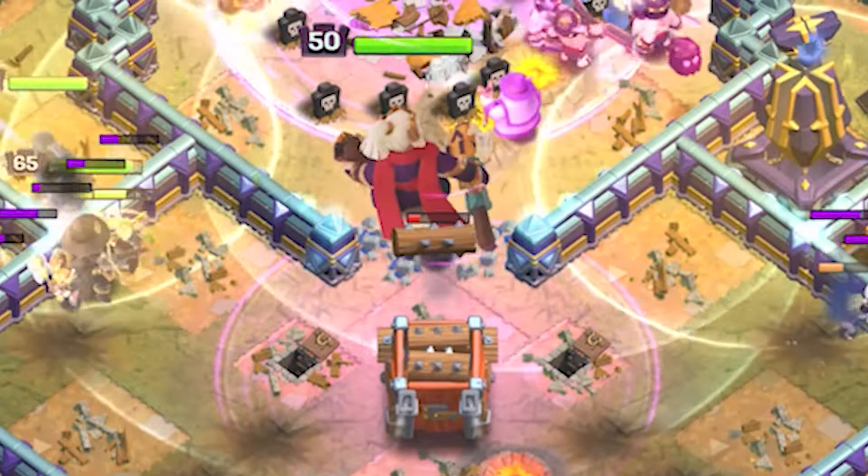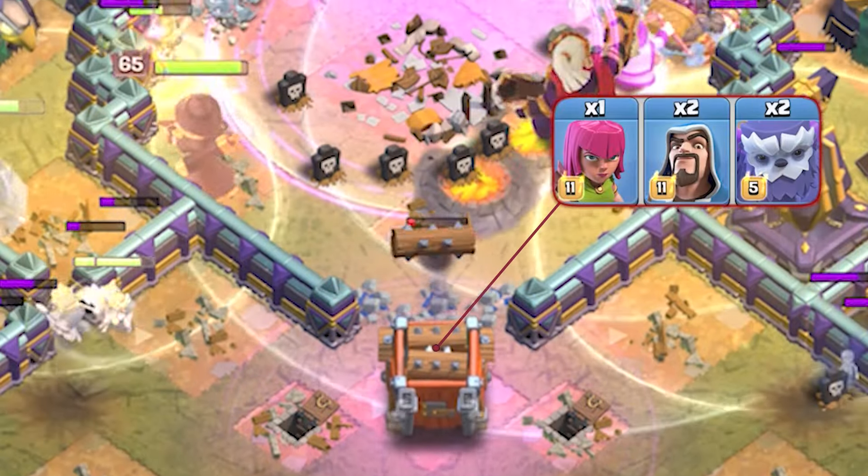If you are wondering what's inside the log launcher, there are 2 yetis, 2 wizards, and 1 archer.